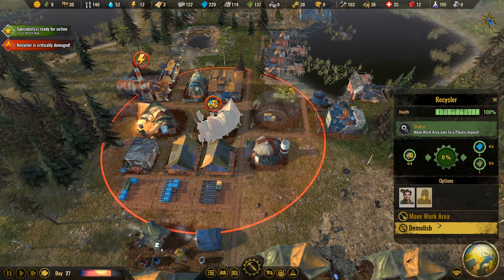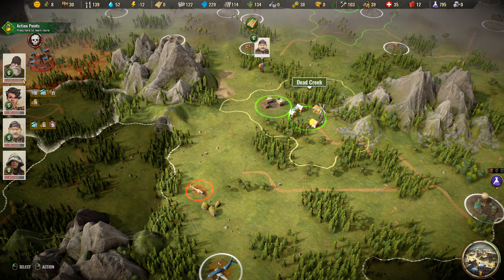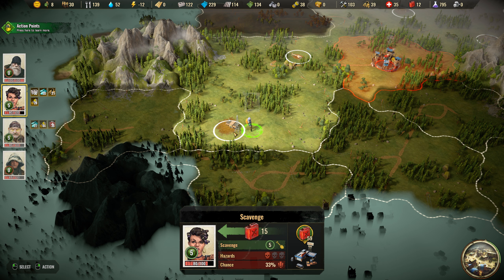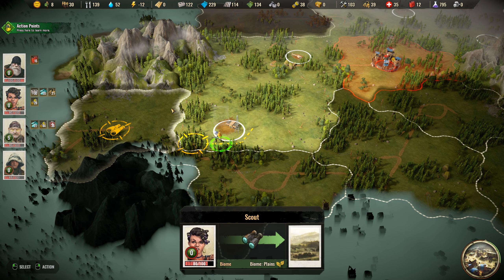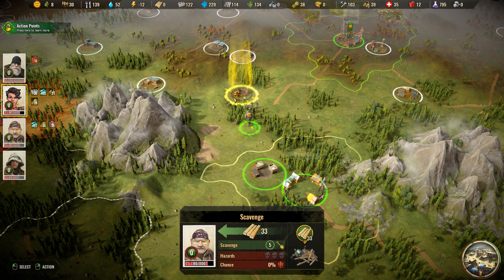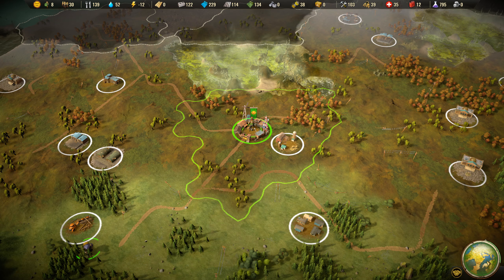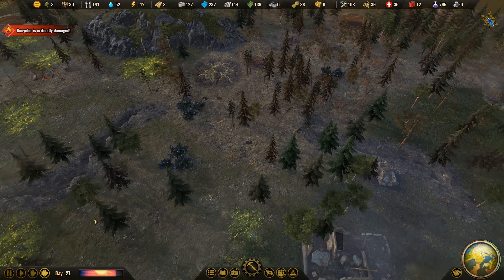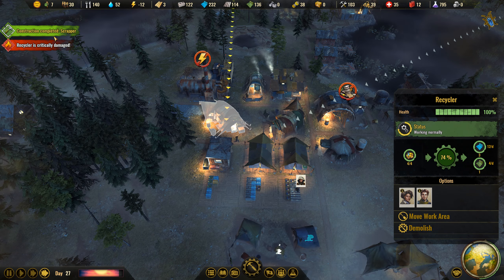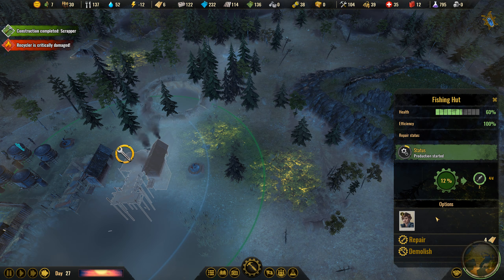This girl is gonna get some more components. This guy is going to get those freaking planks from here. That girl is gonna heal. This still needs a lot of planks. Oh we have the other fishing thing. Wind power - research that. I'm going to research the solar panel too - it takes only 15 hours. The recycler is critically damaged. I kind of got a bug I guess.